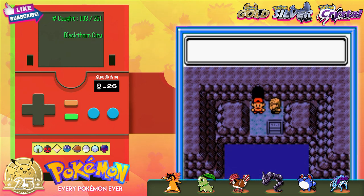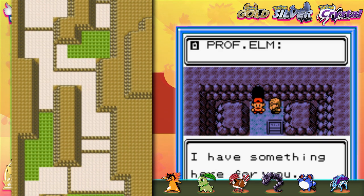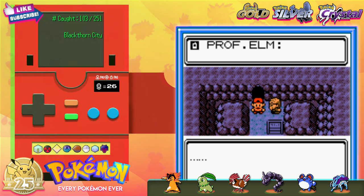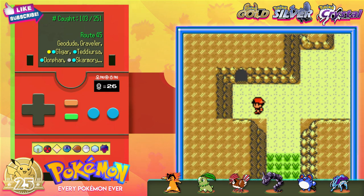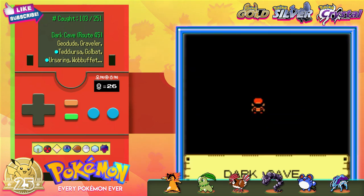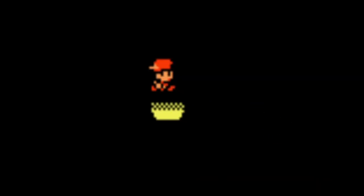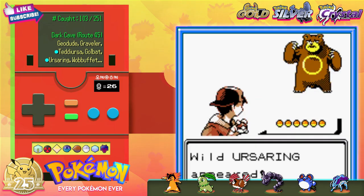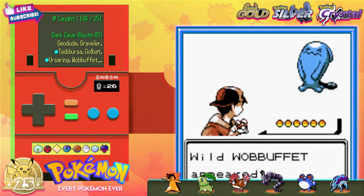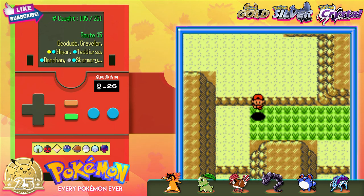We are ready, ladies and gents! It would seem that the last thing to do is head south to Route 45 back to New Bark Town, and then show our badge collection to Professor Elm. First, let's pop in this hole and enter this side of Dark Cave — notable as the place where I spent three years trying to catch a Dunsparce. The only reason to come in here is to catch an Ursaring during the day, and if we time travel to nighttime, we can find the fabulous Wobbuffet. Let's get back out to Route 45 and catch some new Pokemon.